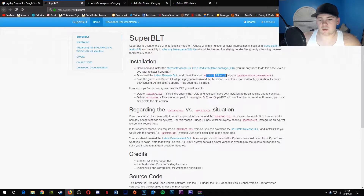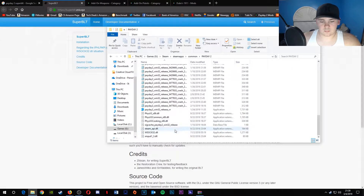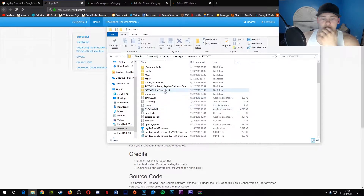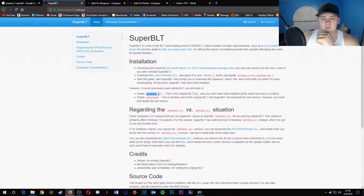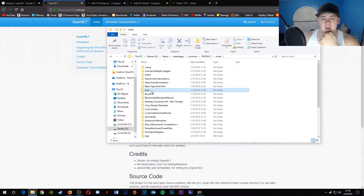It actually tells you on here — in your Payday folder. If you have BLT installed already, you have to delete the original file and the base.